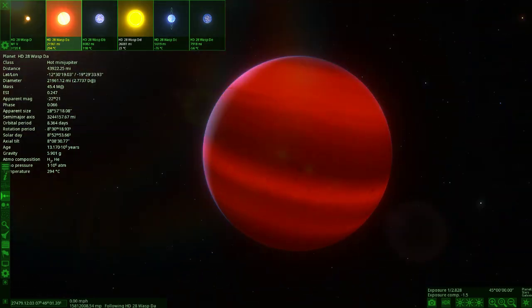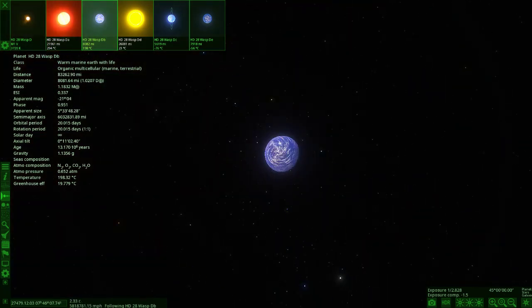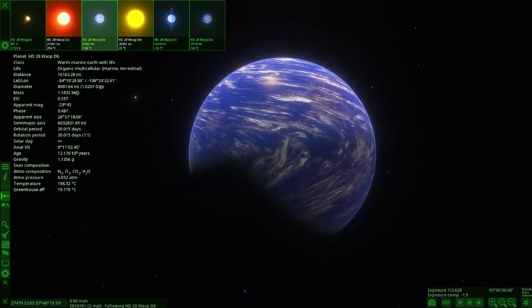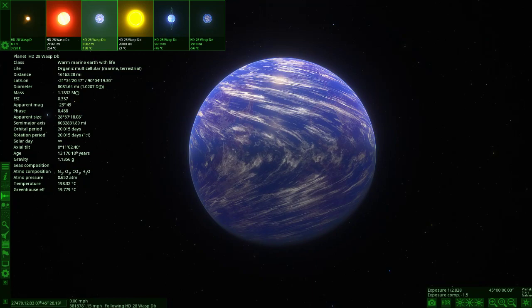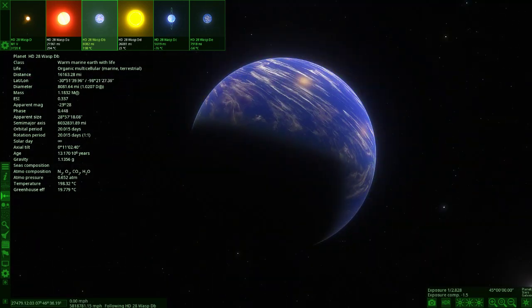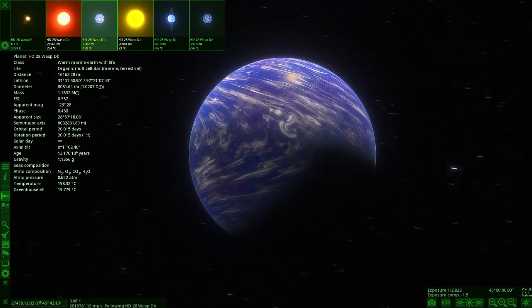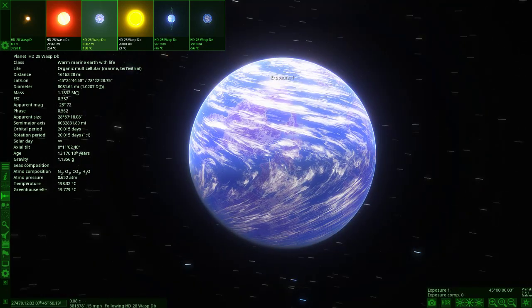Next one looks to be another ocean Earth-like world. This one has organic multicellular life on it and some awesome looking clouds. The cloud patterns — especially in one area — look like Venus. I've seen images of Venus and these clouds look just like that. It looks like a terraformed Venus in a way. It's definitely more of an ocean world than land — there's more ocean than land by the looks of it.